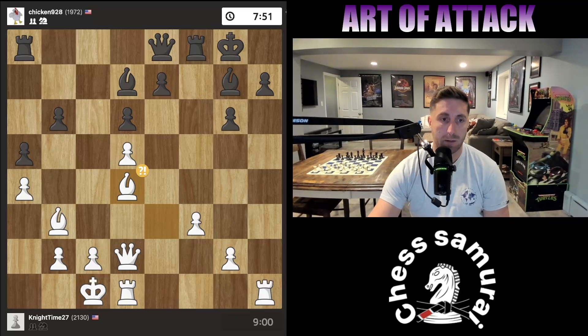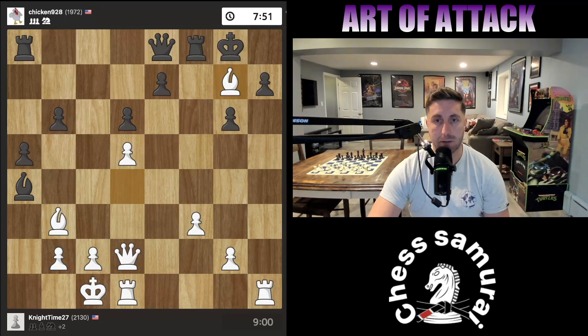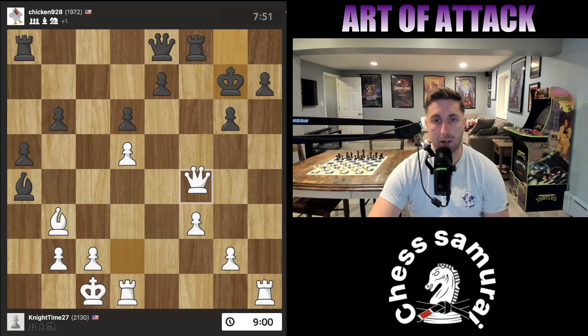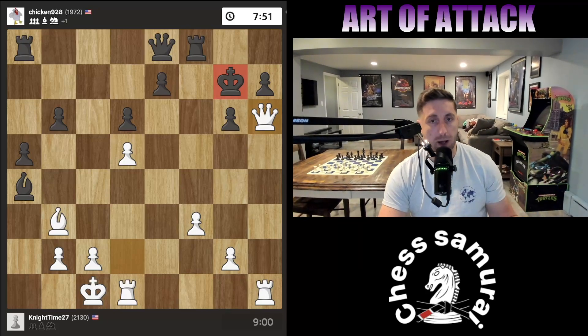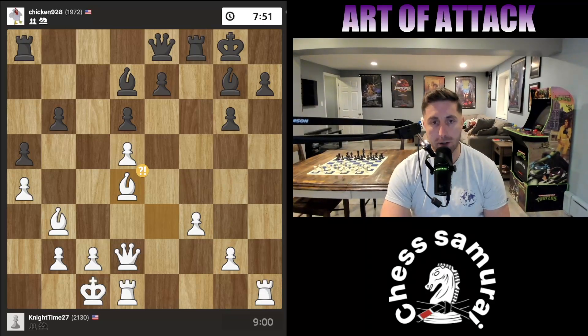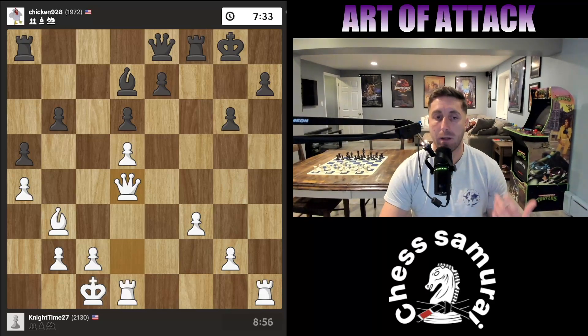The point is, if the bishop takes here, then we just have bishop takes. And if the king takes, we have queen h6, and I wouldn't want to be playing with the black pieces — black is about to get checkmated. After bishop takes d4, I take back with the queen and I'm defending the pawn twice. That's the least of black's worries — that's just a bonus. I'm really coming in here for an attack.